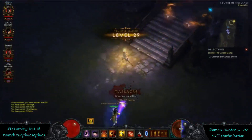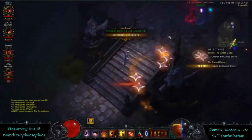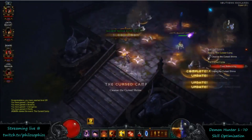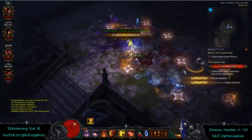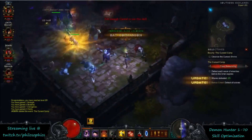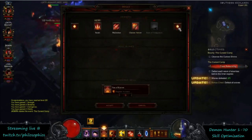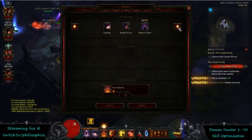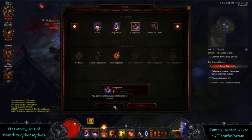At level 29 you get your Bat Companion. This is where you finally have a reason to get rid of Fan of Knives — switch Fan of Knives for Bat Companion for the extra Hatred generation. It's going to be nice to help you spam abilities. There's really nothing else you'd put there that adds value other than the Bat Companion.